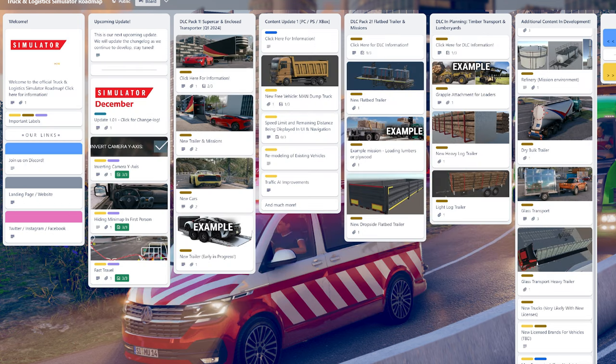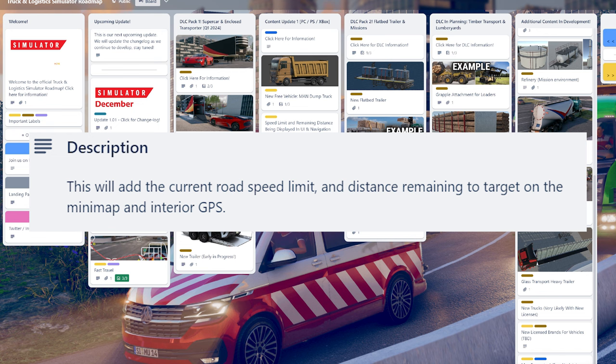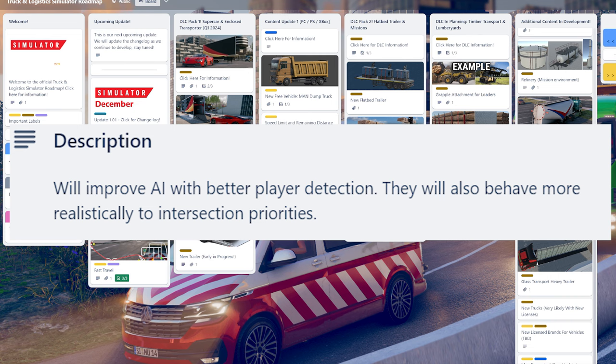Then we get our first content update for PC, PlayStation, and Xbox — it doesn't say when it's coming, but it does call it a major update. The thing we do know: we're getting a free vehicle, the MAN dump truck, which looks really cool. Speed limit and remaining distance will be displayed in the UI and navigation. We're also going to get a remodeling of existing vehicles, traffic AI improvements, and of course much more.